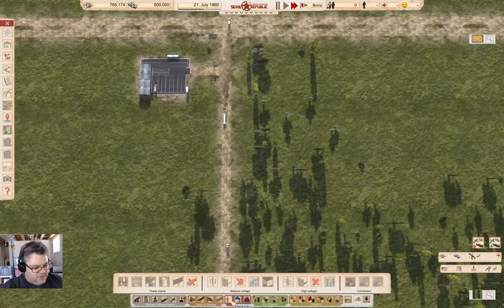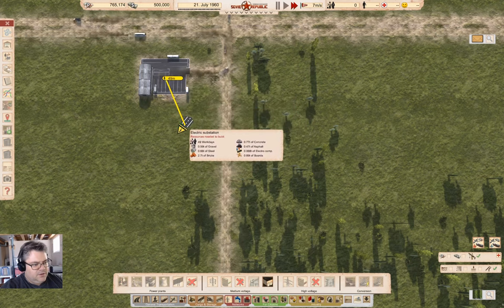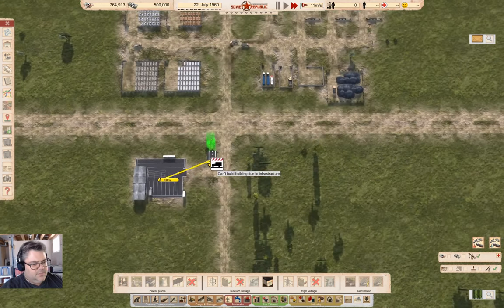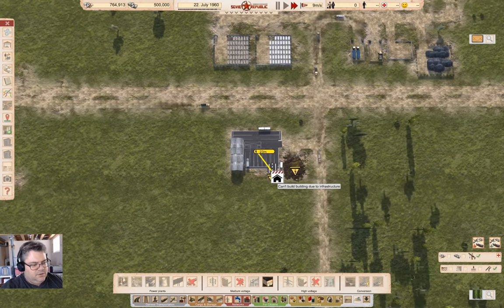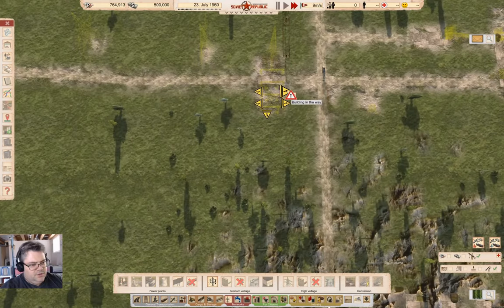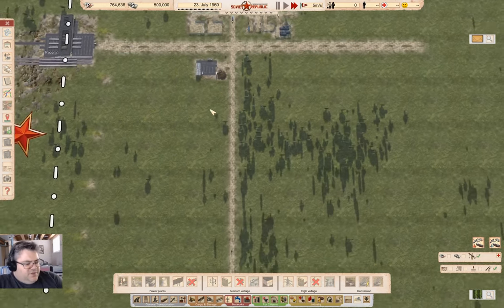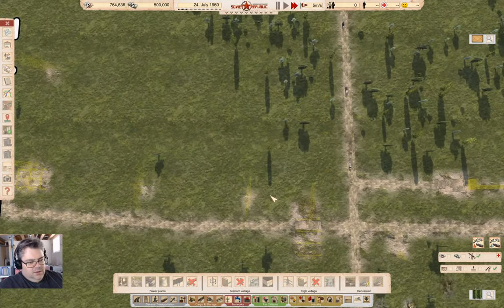I'm also going to rough in the power business for here. I could put it right here — nothing up there needs power. So I can put it right here. Then I can bring a power line just parallel to the road all the way out to here. I'm not going to construct that yet, but it's roughed in so it's not going to trigger a being-in-the-way problem.